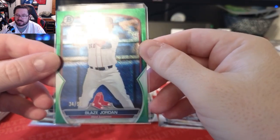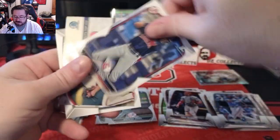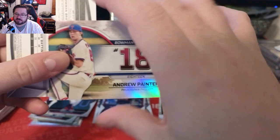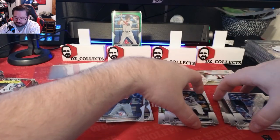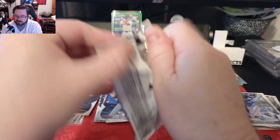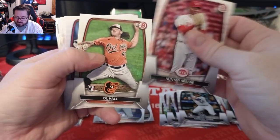We have a Blaze Jordan green speckle to 99 — that's a big hit for a blaster! Other cards were an Angel Janet paper first and Andrew Painter scouts top 100 number 18, and then the Tovar rookie. I thought one of those backwards cards was going to be an auto, but a green speckle to 99 — we take that every time.